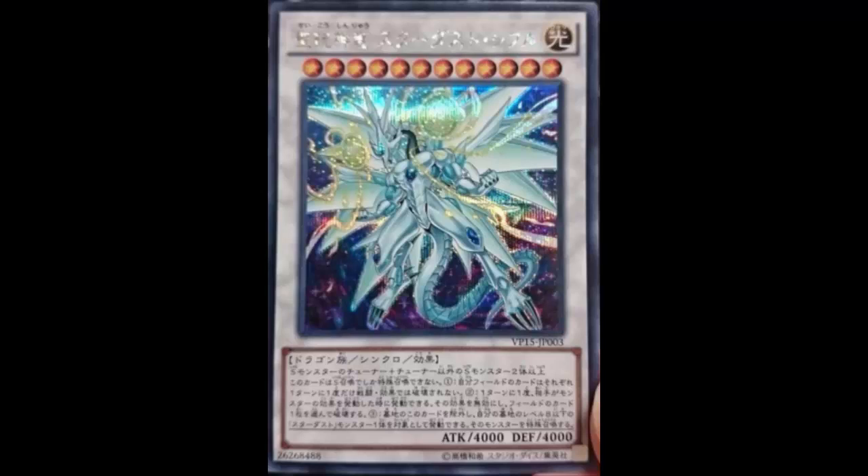Its materials are one Tuner Synchro Monster and two or more non-Tuner Synchro Monsters. I'm basically describing Quasar — that's everything that is Quasar right now, even down to the stats. Let's read its effects and compare them to Quasar. This card must be Synchro Summoned and cannot be Special Summoned by other ways, just like Quasar. Its next effect: each card you control cannot be destroyed by battle or by card effects once per turn.